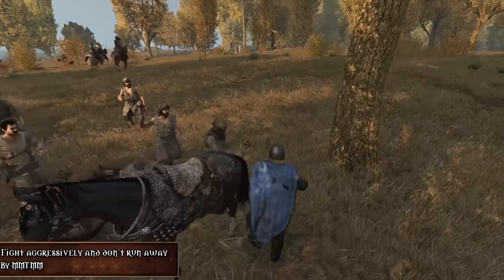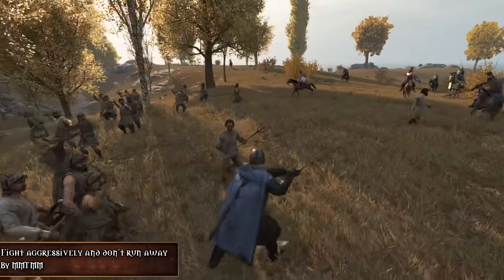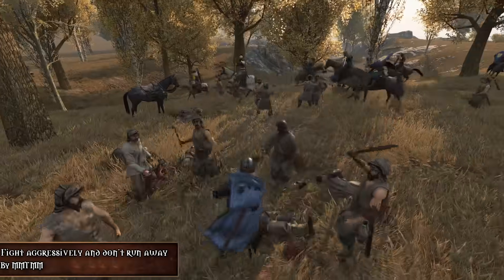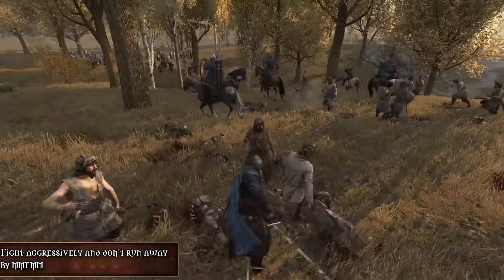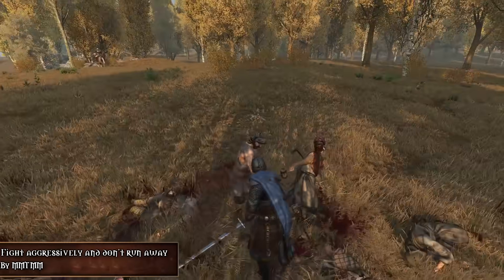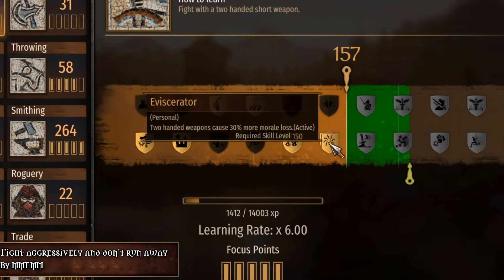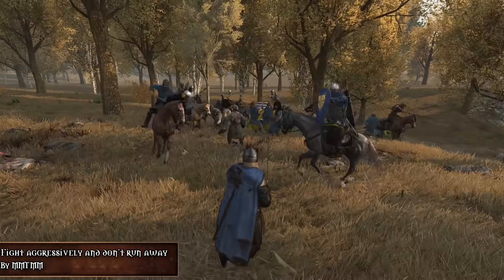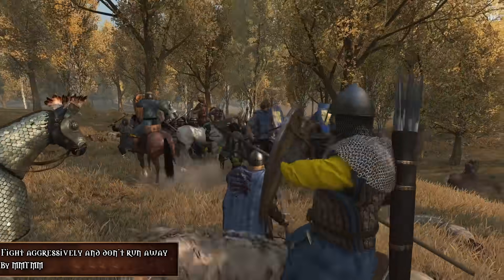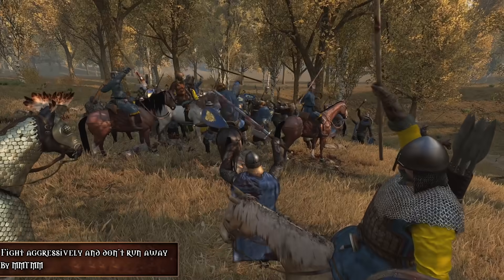Next up we have Fight Aggressively by MMTMM, which changes the AI's panic behavior so they won't panic so easily and will fight as aggressively as they can in battle. Though every battle will be a bloodbath after installing this mod. The modder already stated he'll make a version that lowers but does not completely eliminate the runaway mechanic. I just didn't like how easily troops panic in this game, especially if you're rocking a two-handed mace build with a perk that makes the enemy lose 30% of their morale with every hit.